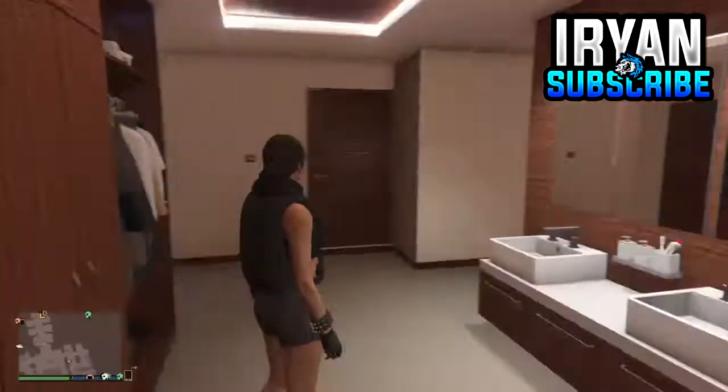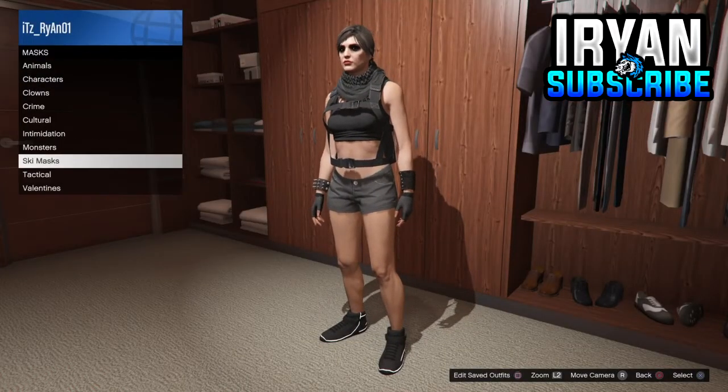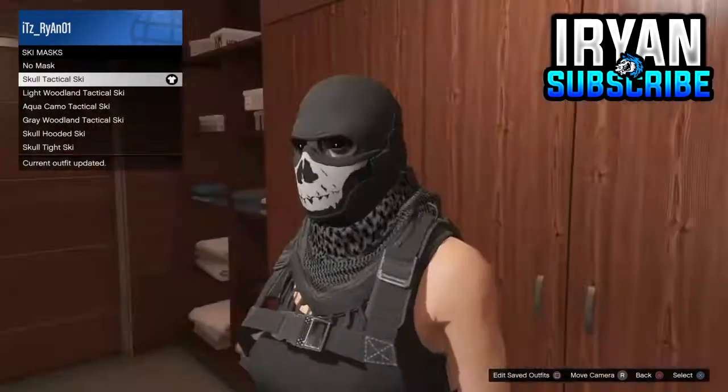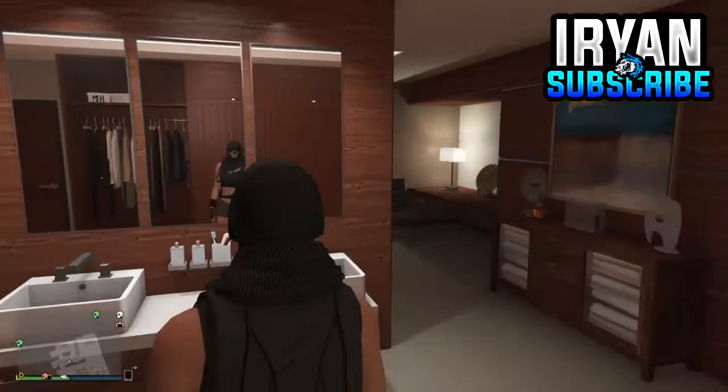Then go into the mask section, go down to ski masks, and purchase or equip the school tactical ski mask. From there, save it as an outfit and exit out of the wardrobe.